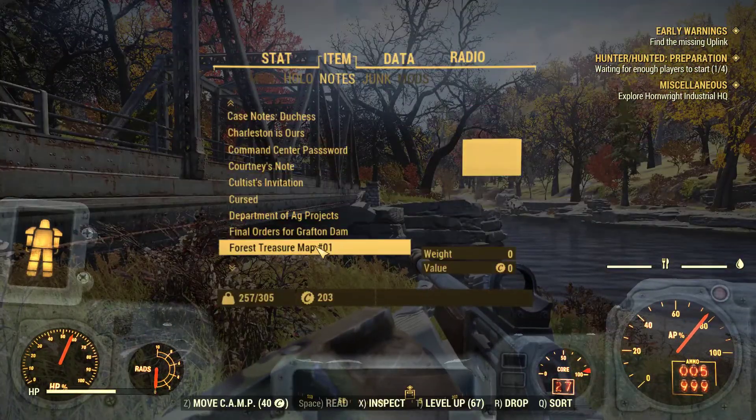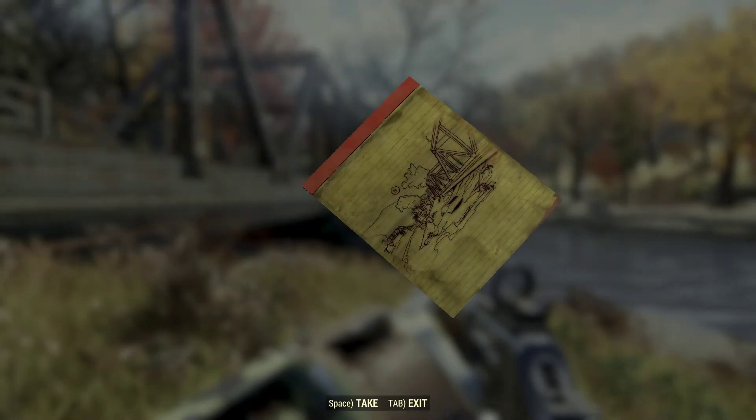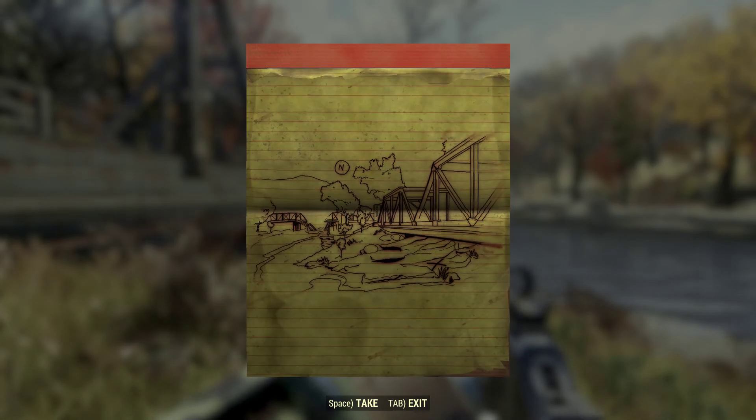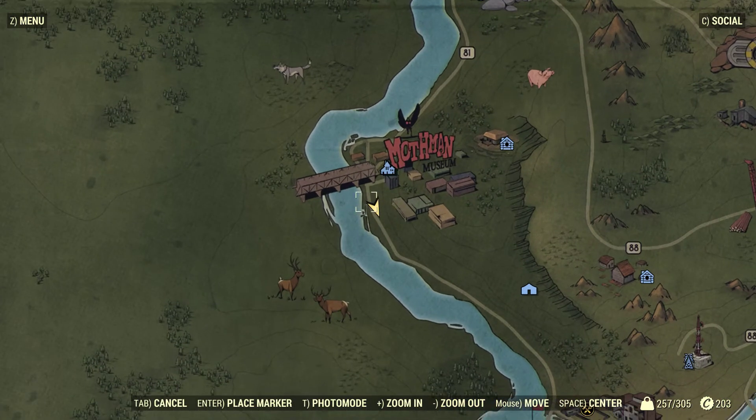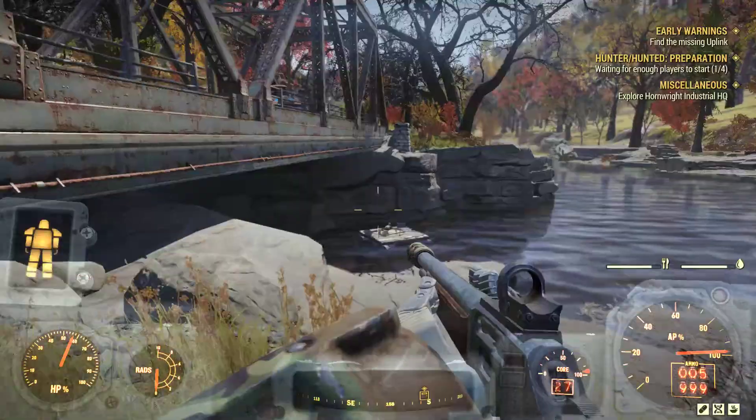All right, welcome back citizens one and all. We're back with the forest treasure maps now. The first one is out in the Mothman Museum area. Just travel to Point Pleasant and the fast travel is actually going to place you on the far side of the bridge.